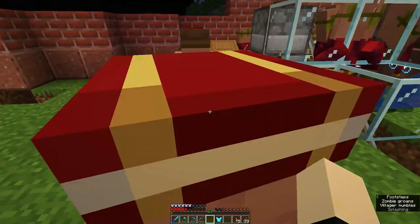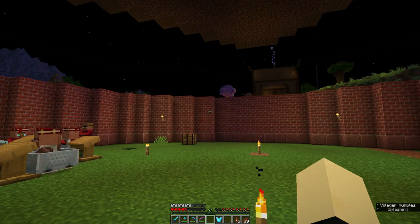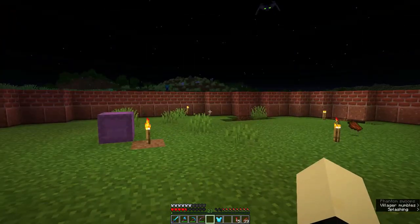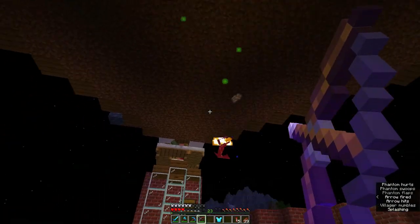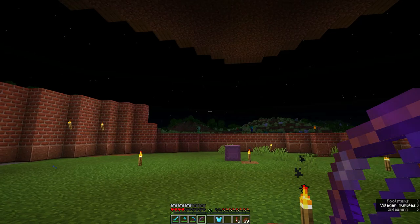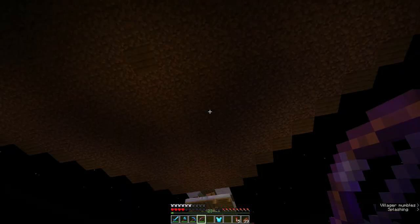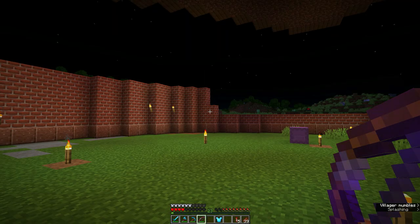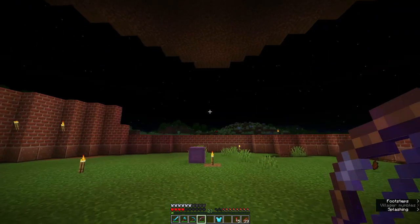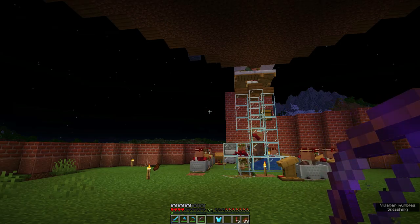Right now I'm thinking we make an iron farm. I always set one up but I want to change the design to be able to make two — maybe three if we build it like 20 blocks above this one so it can't spawn anywhere and won't affect these villagers. Then we can have one, two, three, four, probably with a spawn area and they'll all drop down and die in the middle.